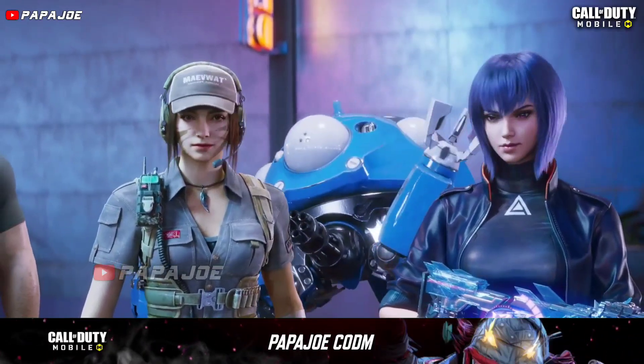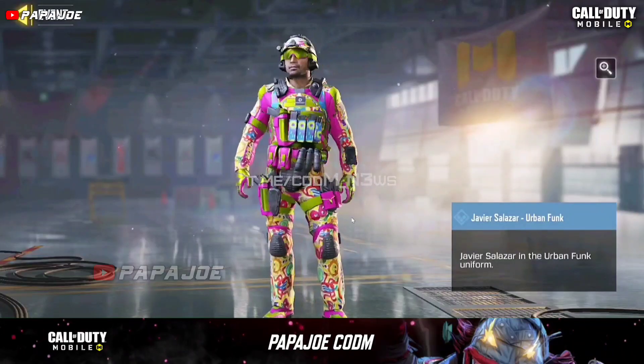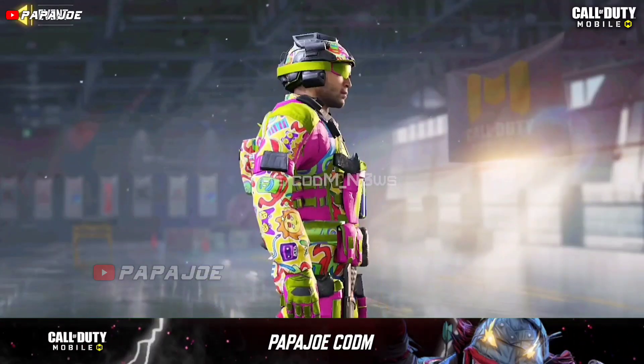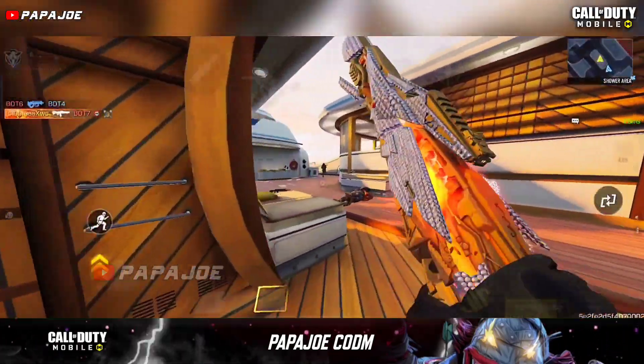After the new Season 7 update is officially released for the Korean version, the rewards from the Lucky Board will be updated in a few days. In the new Lucky Board, we will probably get a new Javier Salazar character skin.